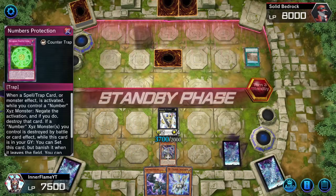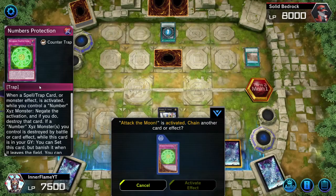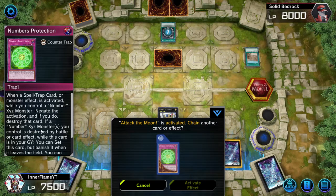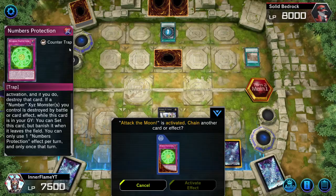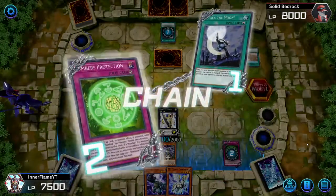If you're wondering, this is called Numbers Protection - it's a counter trap. When a spell, trap card, or monster effect is activated while I control an Exceed monster, I can negate the activation and destroy that card. If a Number Exceed monster I control is destroyed by battle or a card effect while this card is in my graveyard, I can set this card - but I banish it when it leaves the field. I can only use this card once, and since I already did - I'm going to activate it.